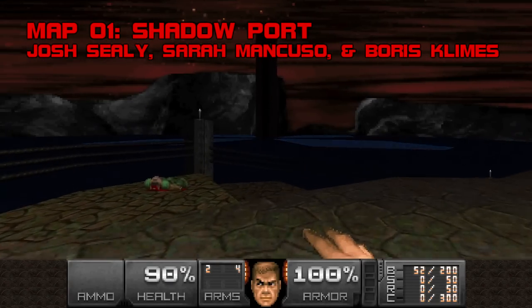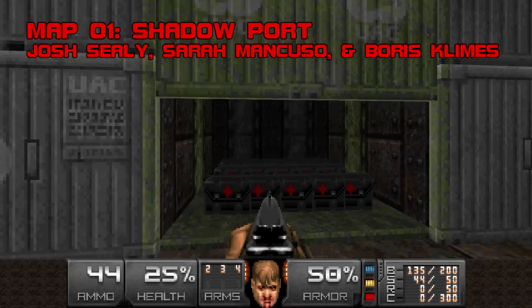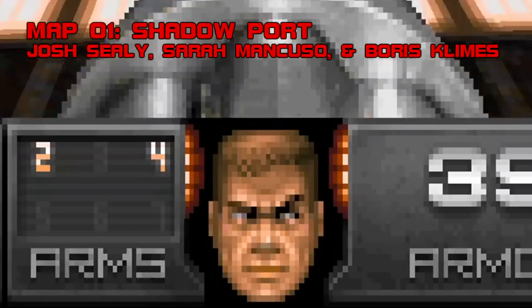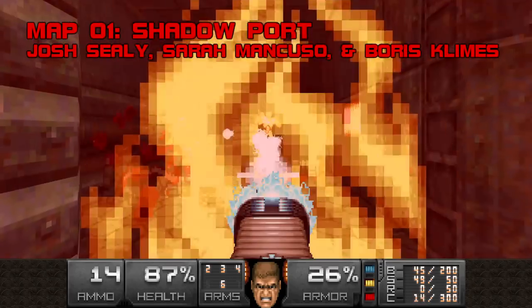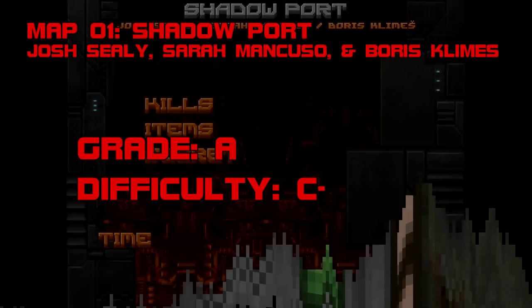I especially love the pulsing lighthouse in the bay and the good ship Vizplane Overflow, which contains a non-secret shipping container full of berserk packs. This cryptic marble square texture reveals an actual secret. With the red key acquired from the VPO, you can cruise to the exit, say hi and bye to the first archvile of the megawad, and bail. Grade A. Difficulty C-.